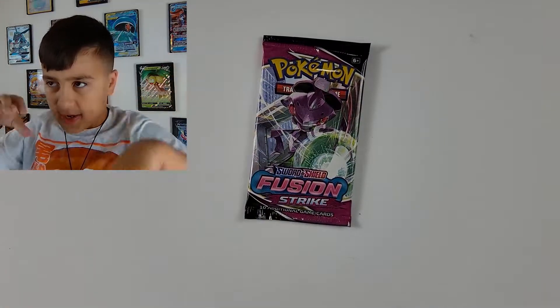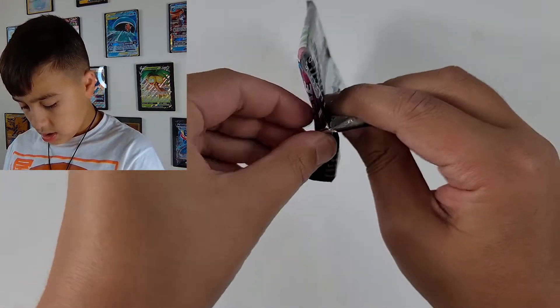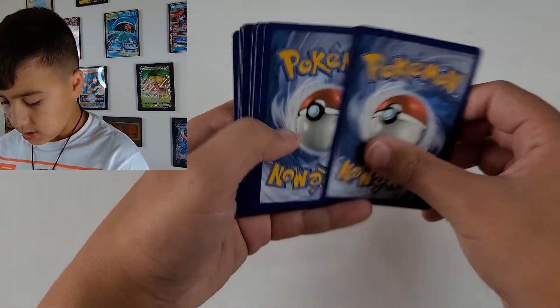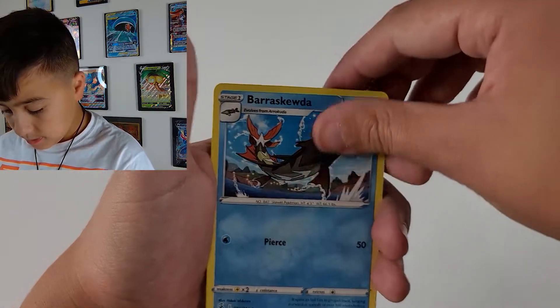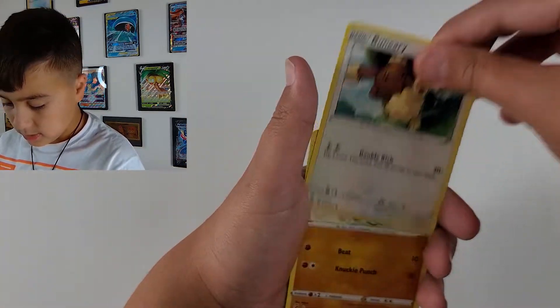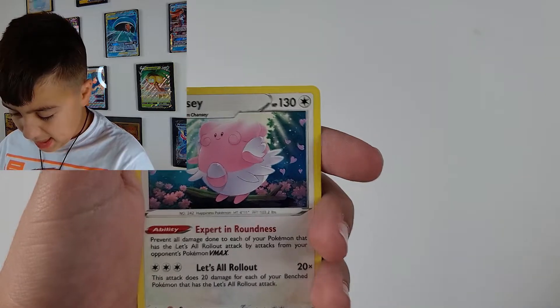Next pack, the second Fusion Strike — it's got Genesect, which has cannons for hands. Here we go: Metal Energy, Primeape — haven't seen you in a while — Snorlax, Toxel, Totodile, Blissey — also known as Evil Blissey from our Pokémon GO opening, which you guys should go watch. And that's the second Fusion Strike pack.